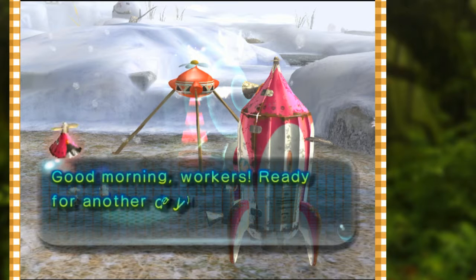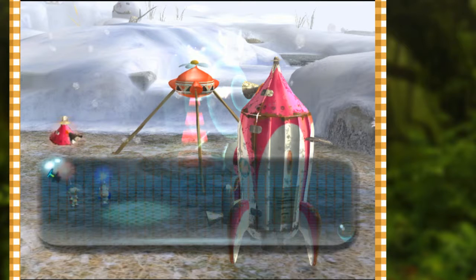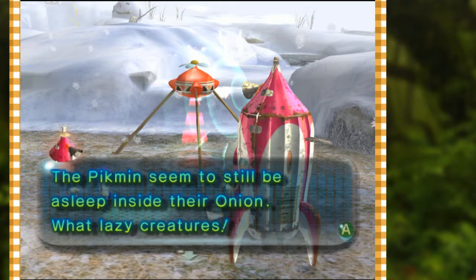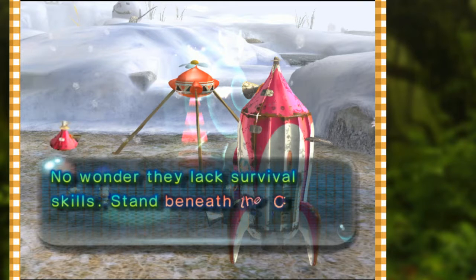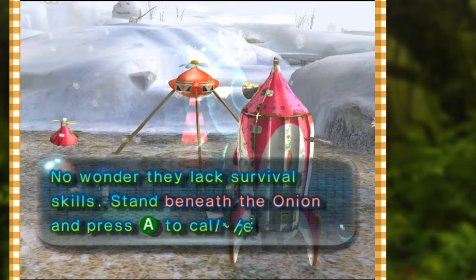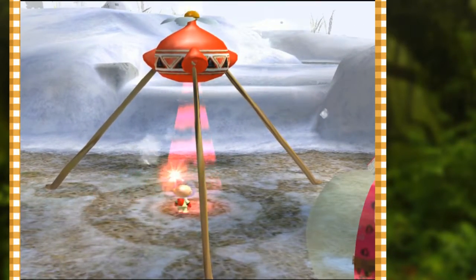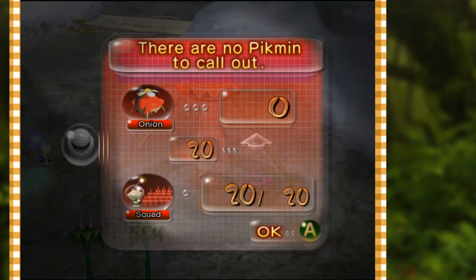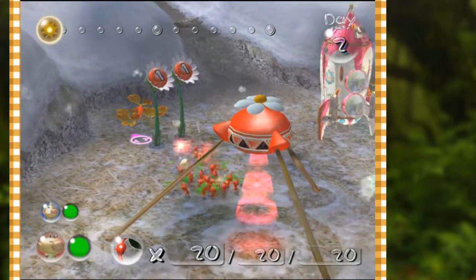Good morning workers, ready for another day of toiling for the profit of your company. The Pikmin seem to still be asleep inside their onion - what lazy creatures. No wonder they lack survival skills. Stand beneath the onion and press A to call them out. Simple as that, same as the last game. Got 20 Pikmin in the onion, now we've got 20 Pikmin running around the squad with us.